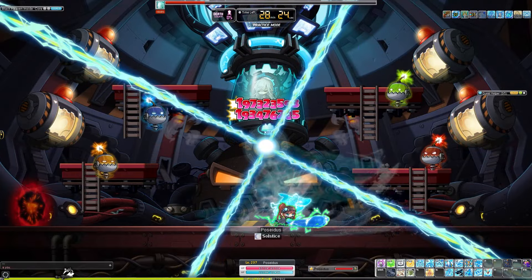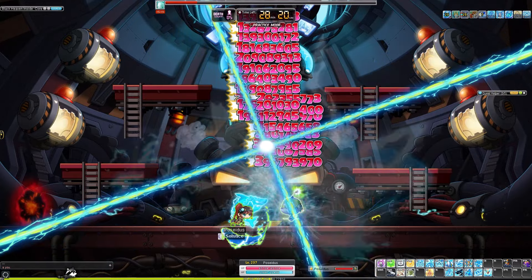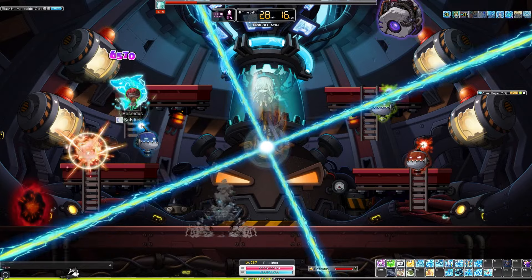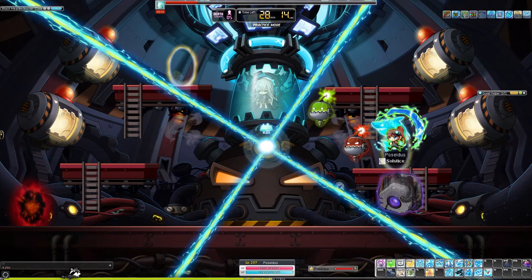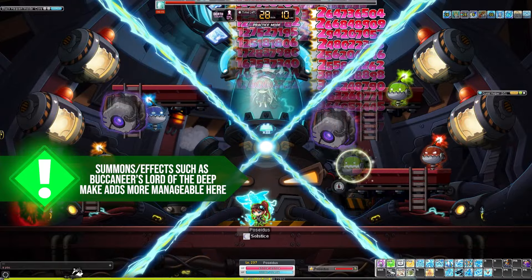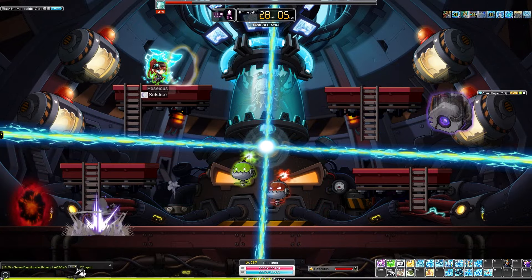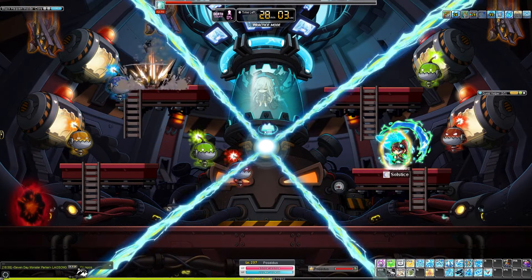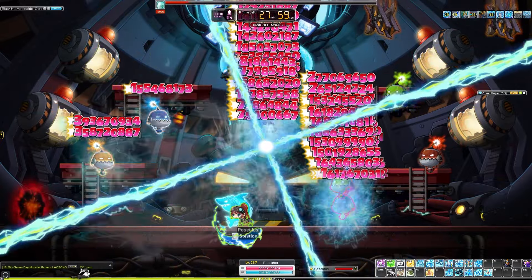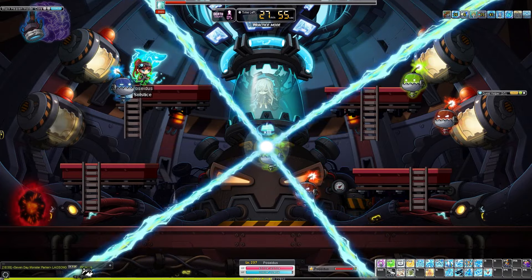Number three, and probably the most consistently dangerous mechanic, is the fact that the laser can speed up for some indeterminate amount of time. It'll start rotating considerably faster, and this is extraordinarily dangerous, especially if you're a class with high commitment attacks. In the case that you do die to a sped up laser, what I would recommend is leaving your character dead for as long as possible and give the laser a chance to slow down to its natural speed. Most classes get very little opportunity to get any meaningful amount of damage in during the sped up laser phase, so leaving your character dead isn't even really that much of a detriment as far as the overall timer goes.